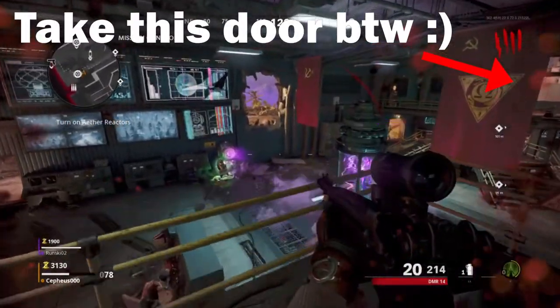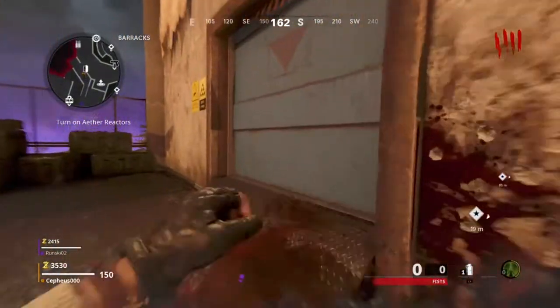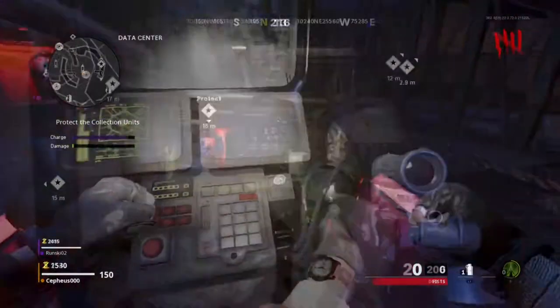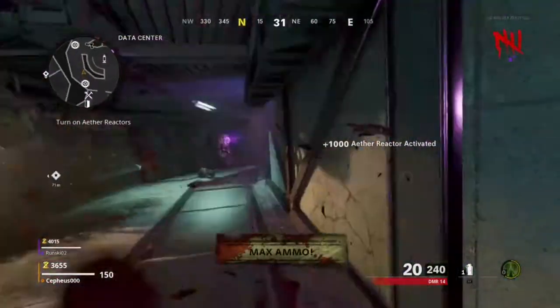You have done your first ether reactor — two more to go. It's pretty simple, just repeat the process. Go to the second ether reactor, start it, protect the collect units, make sure no unit gets destroyed, and whenever the bar is full, a pulse will come out and all the remaining zombies will get killed.